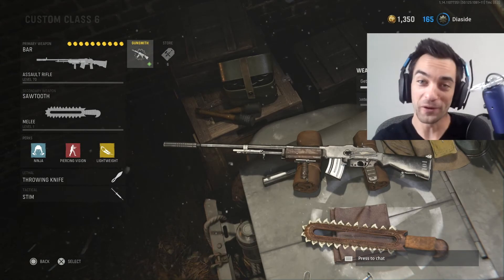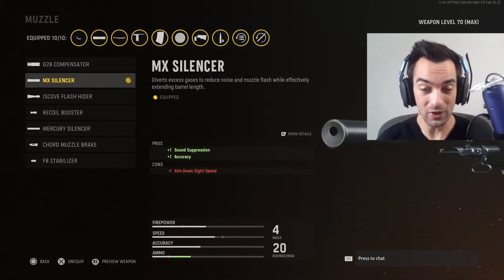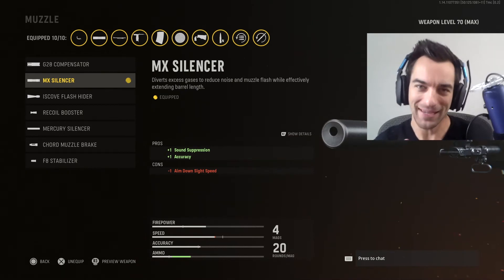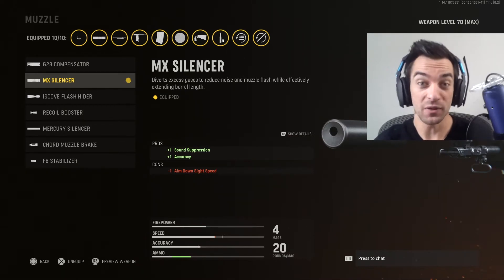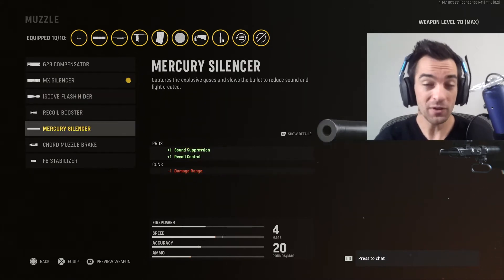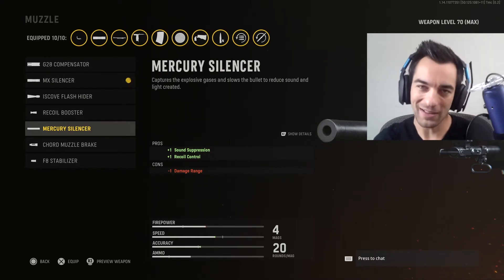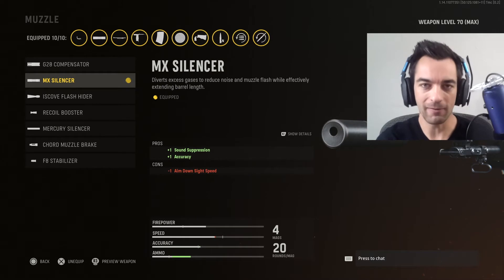So exactly what is the build? Let's find out this very second without any further ado. Going to the gunsmith — number one, the muzzle, aka the MX Silencer. As always, I like to use this for the overall sound suppression as well as accuracy. On this one, we're only going to have a negative one aim down sight time, which we can easily compensate for in other attachments. Whereas using the Mercury Silencer, we get a negative one damage range — we don't want that at all. So the MX Silencer is definitely the way to go.